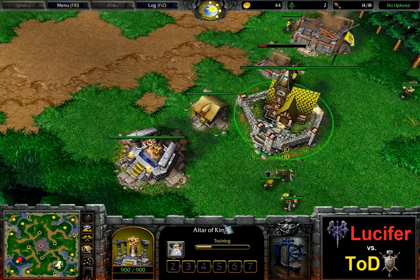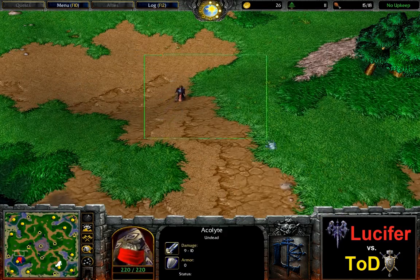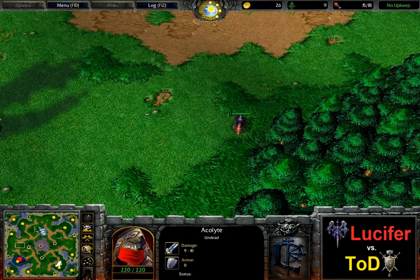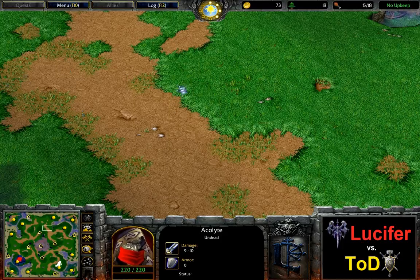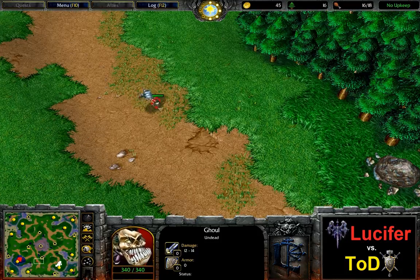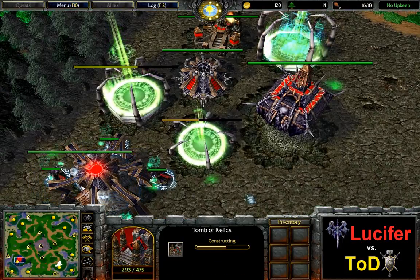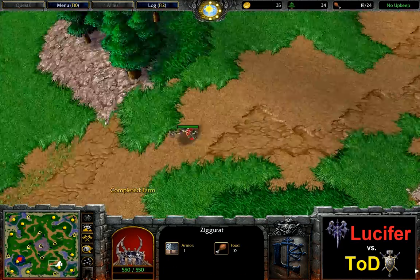Once Tot's AM is about halfway out, Lucifer's altar is going to finish. Lucifer is scouting towards the top, so he is not going to find Tot's spawn position in time with his acolyte. Never mind - Lucifer is scouting in both directions using a ghoul as well, so he's going to find out about Tot's spawn position well ahead of time. The crypt is about to finish, a second crypt and shop are coming, so we're seeing a ghoul-only order by Lucifer — no fiends at all, at least in the early game. The AM is now spawning.